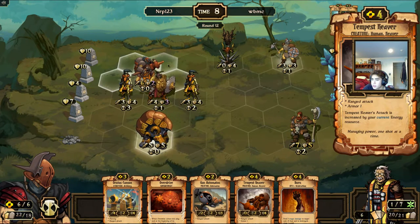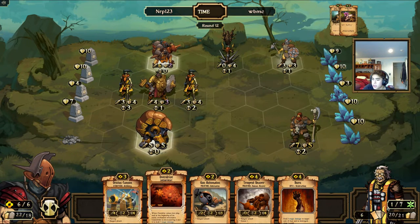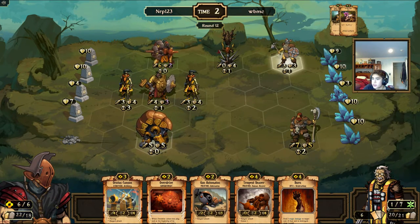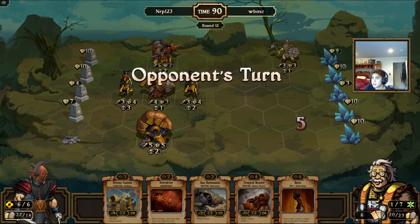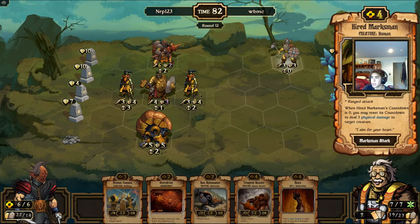I'll go ahead and destroy the Skythorn before it can draw, and I'm not going to play anything because he most certainly has removal in his hand. I'm basically sacrificing this Tempest River, but I'd rather have the Tempest River die than have him put damage on the Hired Marksman.